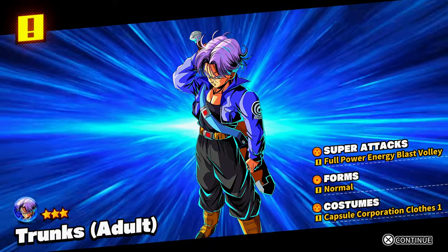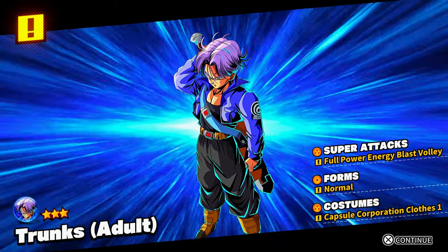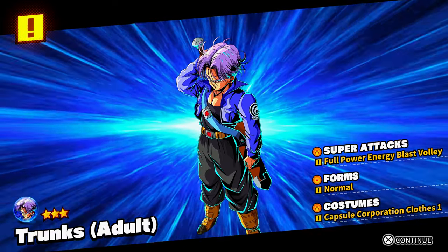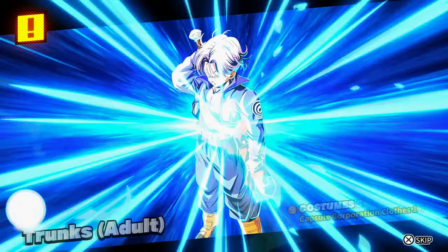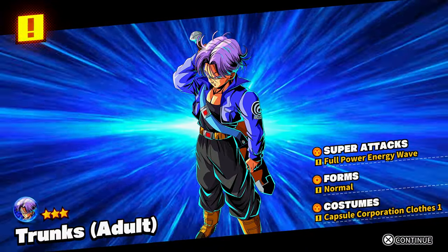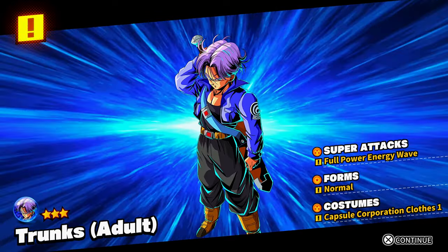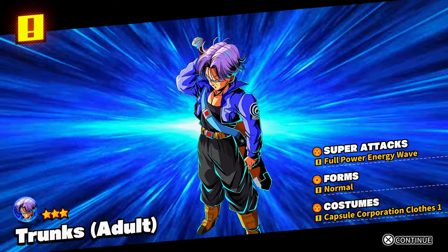We got Trunks — Capsule Preparation Closed Normal and Full Power Energy Blast. Full Power Energy Blast is really strong on Android 18. We got another Trunks with Full Power Energy Wave Normal and Capsule Preparation — I think we already got that one.